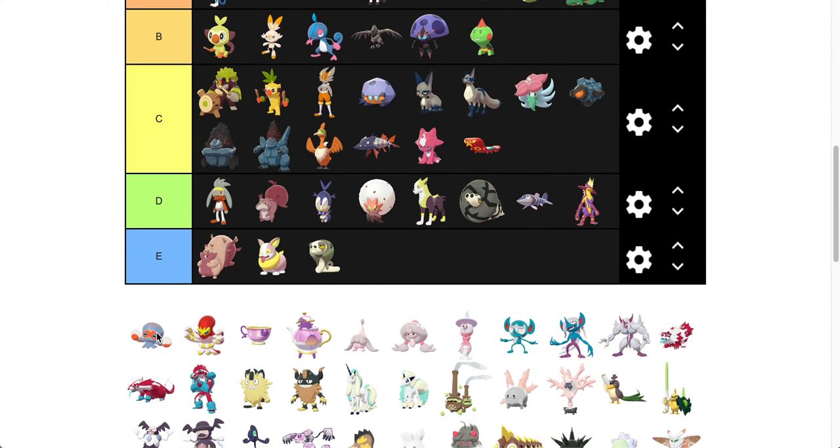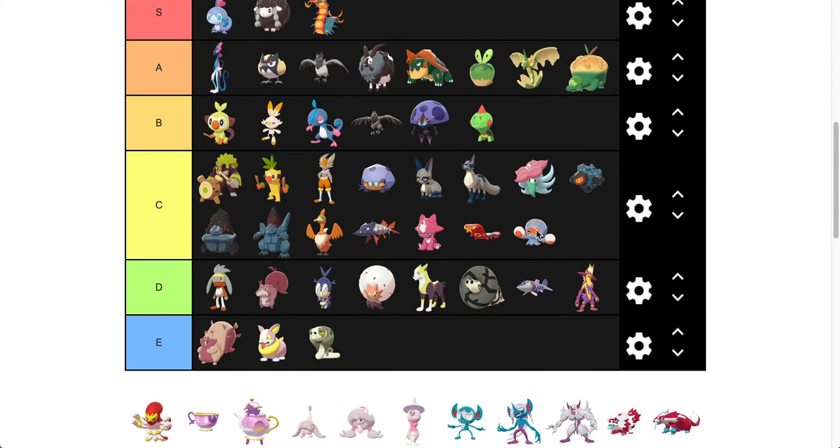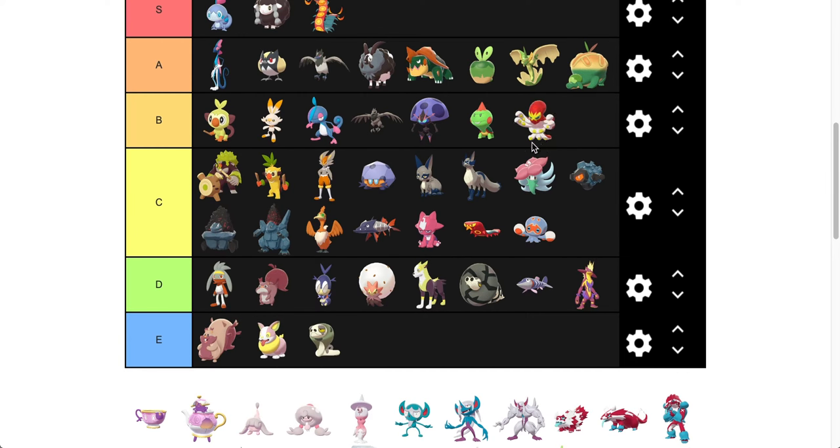Clobbopus — we're going to do C. He's a good medium, just a neutral shiny — nothing too fancy. But then Grapploct is going to go in B. I really like the white. I'm a big fan of white shinies, Pokémon that weren't white before that turned white. I like it — it's kind of a natural Lucha Libre look. I'm tempted to move them up, but we'll see at the end.